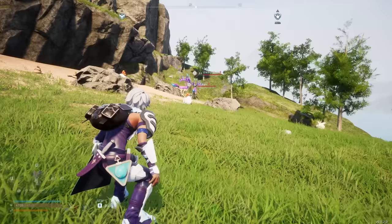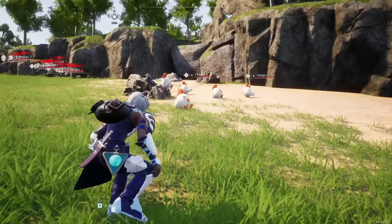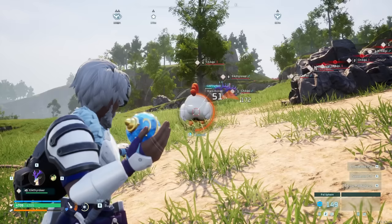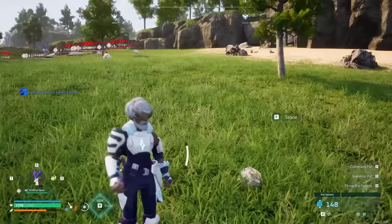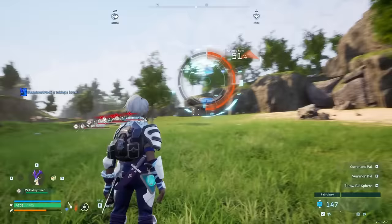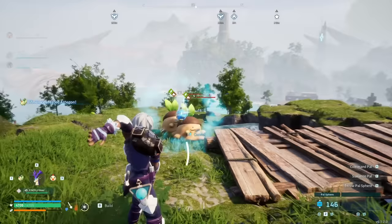Let's go over PAL capture rates. If we look at a Chickpea and point at its face, we see a 30% capture rate, but if we aim at its back, we get a bonus increasing it to 51%. When capturing PALs, hit them in the back to save as many PAL spheres as possible. Hitting a PAL in the face also has a chance of deflecting the PAL sphere, so avoid aiming at faces when capturing.